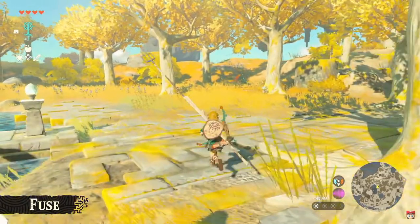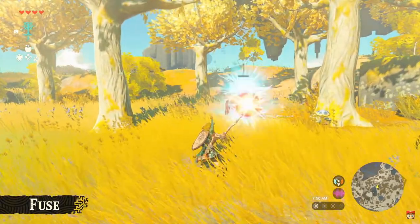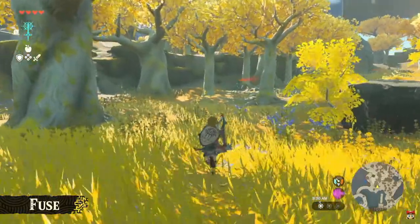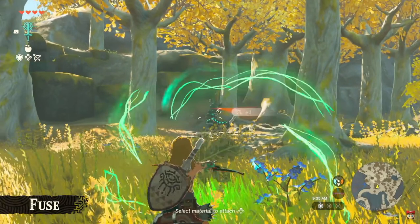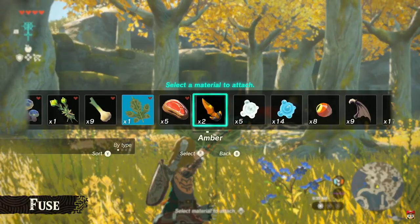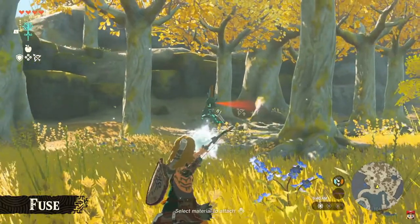With this, we don't have to get too close to enemies, and we can safely attack from a distance. You can also fuse arrows with materials in your inventory. For instance, try fusing this leaf to an arrow and... you can freeze faraway enemies.